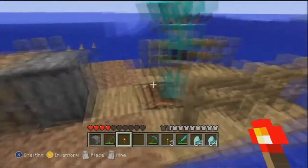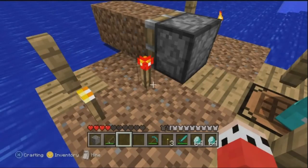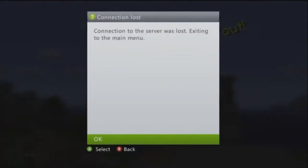And once you do that one more time, the Xbox will be frozen for the host and you will lag out of the game. This is a great glitch for trolling — the host doesn't have to be beside you for this to work, so you can just build out while he's building something like a massive castle.